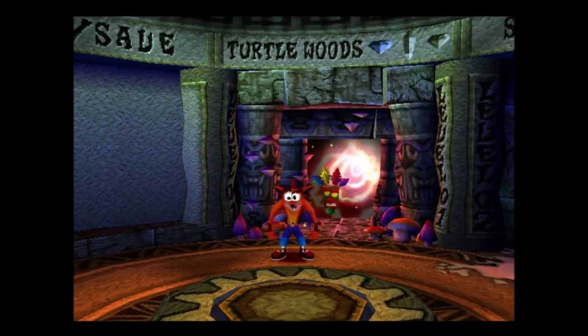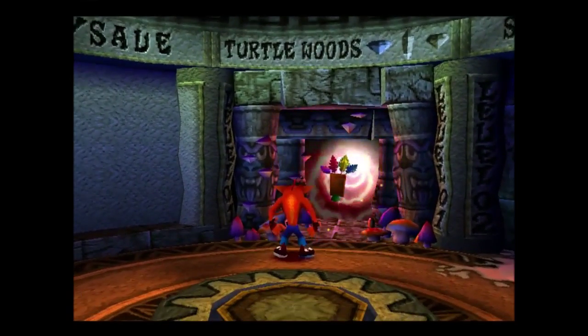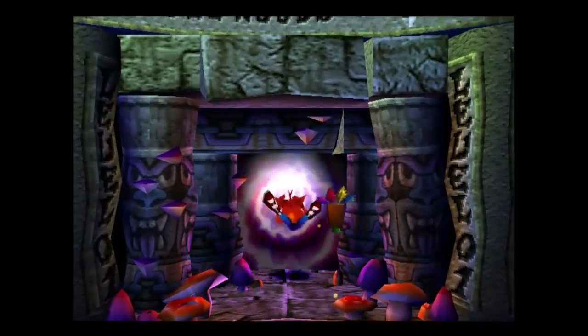And in fact, I'm also going to need to pick up something called the secrets, and I'll be getting to those when I get to them. So let's start with level one, Turtle Woods — first level of the first warp room.